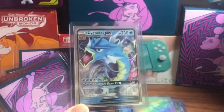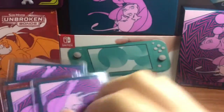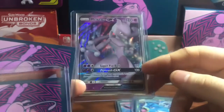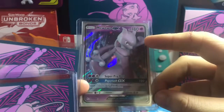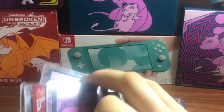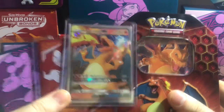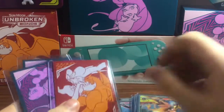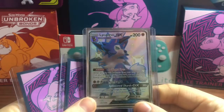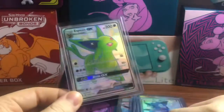A Gyarados GX — not the promo one. It's way different, as y'all guys can see. Mewtwo GX. I like the background in this one because it's the Crystal Cave from before you go fight the Fire Gym in the Kanto region. I really love that card. Charizard GX — way different than the promo. Looks like they messed up my stuff. A LeCron GX. And a shiny Espeon GX.